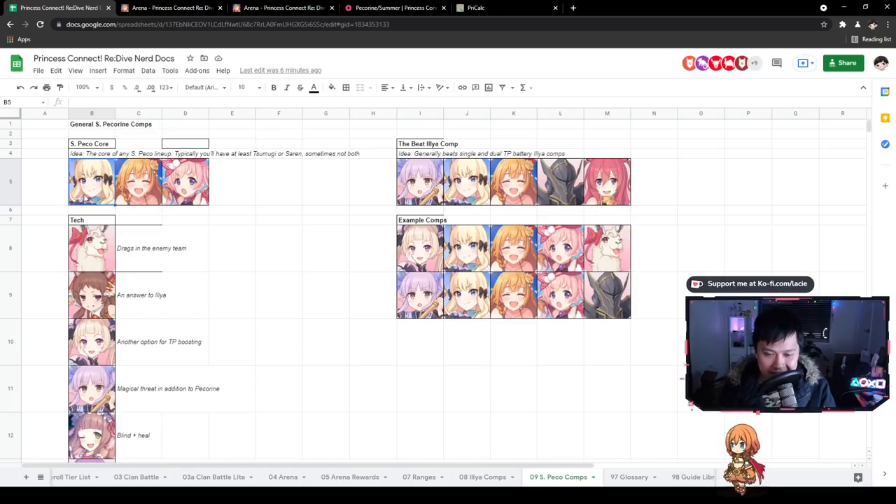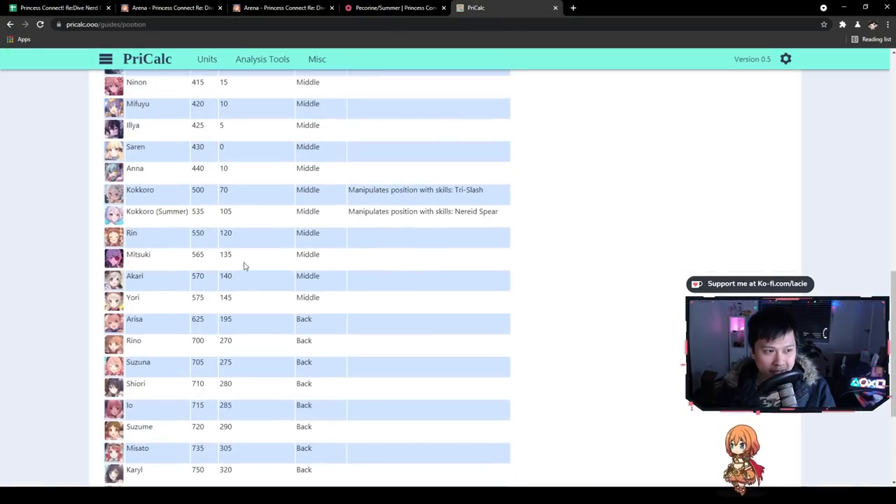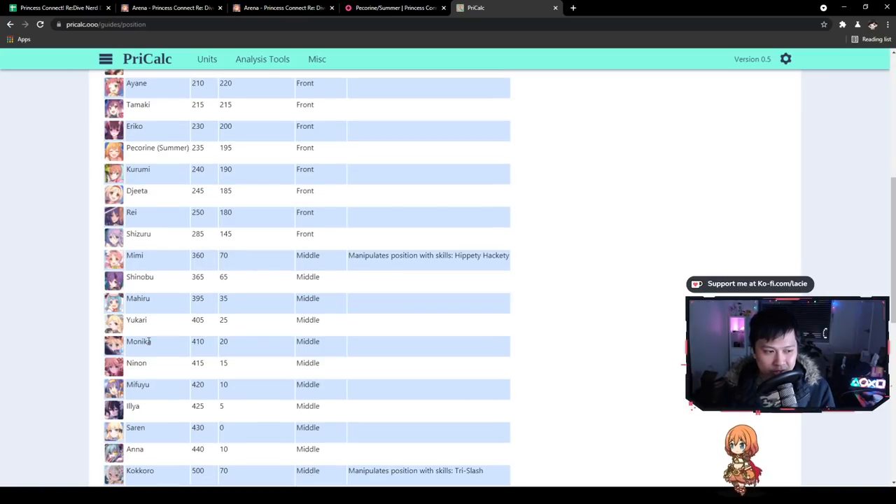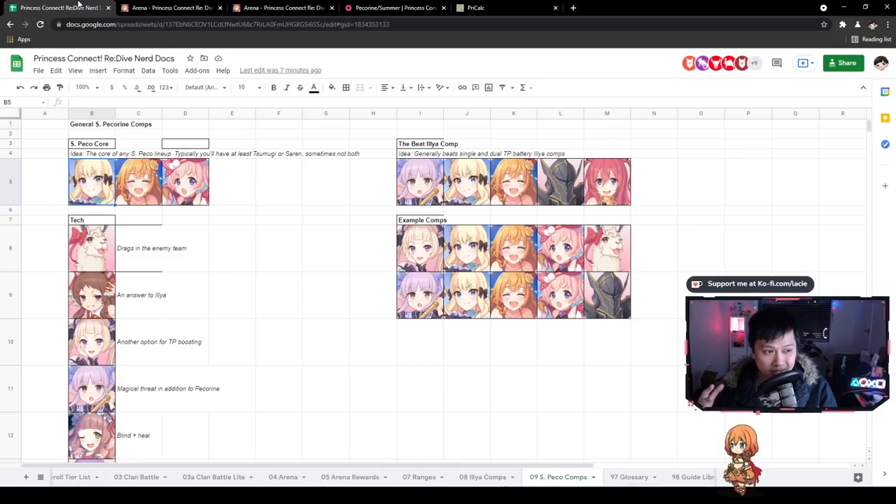Back in the sheet: Saren to Summer Pekran is 195 distance — anything outside that is fine, anything within is not. Next, why can't we use Yukari? Yukari is really hard to use with Pekran because Yukari actually stands behind Pekran, and according to the Yukari charts, when Yukari is behind someone, it's almost unlikely they'll ever get boosted. So most team comps centered around TP boosting for Summer Pekran do not feature Yukari, even though she's one of the best TP boosters.